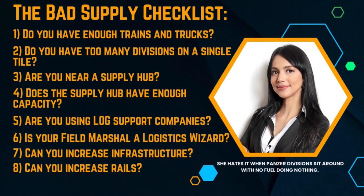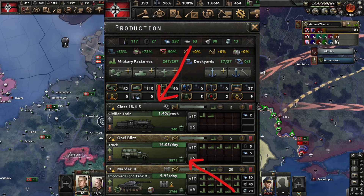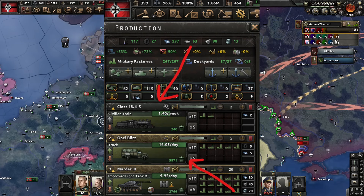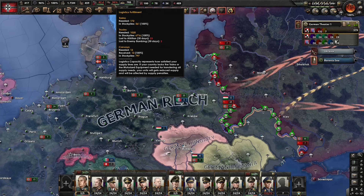First item on the bad supply checklist: do you have enough trains and trucks? If we look at the logistics fulfillment tooltip it will tell you whether you have enough trains and trucks. It's very simple and easy to read, but it always requires a little bit of planning ahead. You want to be producing trains basically from day one so you can keep ahead of your logistics need. My current logistics need is 172 trains and 1,020 trucks — that's for the current opening stage of Barbarossa. The bigger my supply network gets, the more trains I'm going to need, and the more trucks I lose to attrition the more I'll need to replace.